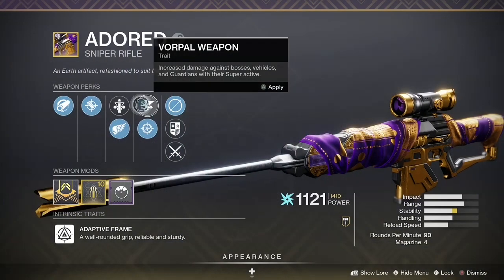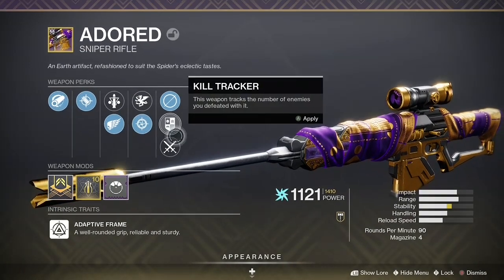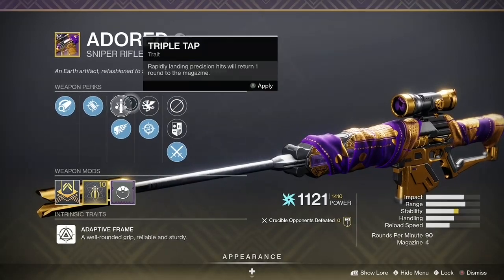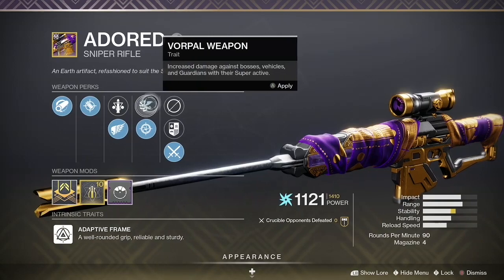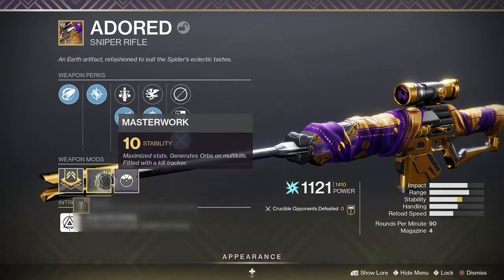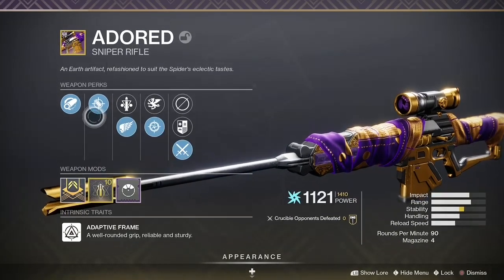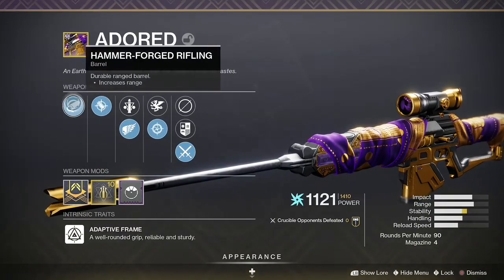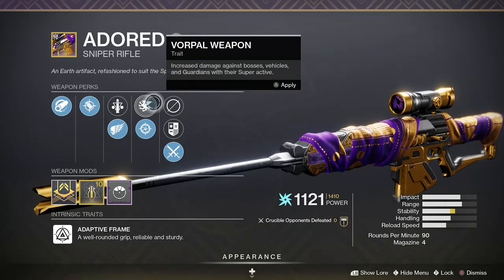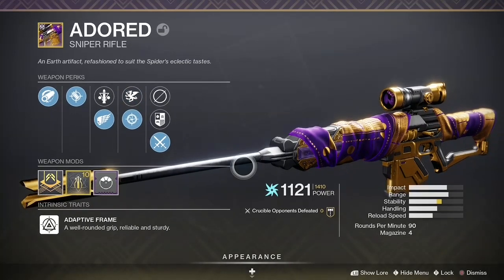This will also be an easy way to get the second step done. The great thing about the Adored is that it's good for both PvE and PvP, because it allows you to switch between Snapshot and Killing Wind, and Vorpal and Triple Tap. Vorpal and Triple Tap is for PvE, and Killing Wind and Snapshot is for PvP — which makes this a very, very good weapon. It's the Beloved 2.0.